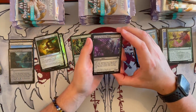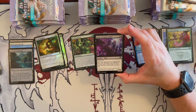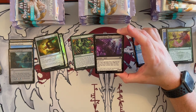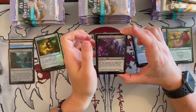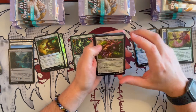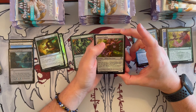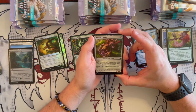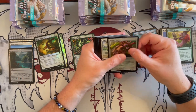Then we have Kami of Jealous Thirst — a 1/3 Spirit that costs 3. It has Deathtouche. For 5, each opponent loses 2 life and you gain 2 life. This ability costs 5 less to activate if you've drawn 3 or more cards this turn. Or Warped Tusker — a 6/8 Eldrazi Boar Beast that costs 7, with Reach. When you cast it, you cycle it, you get to create one of those mana Eldrazi scion creatures, and you can cycle it for 3. Not bad.